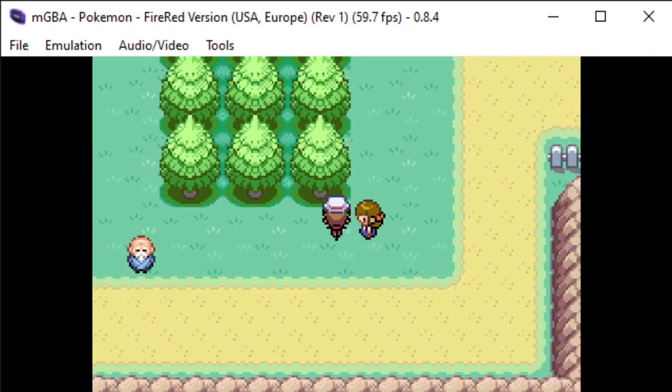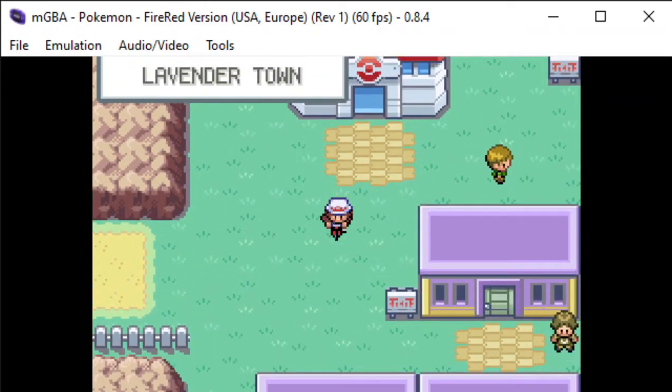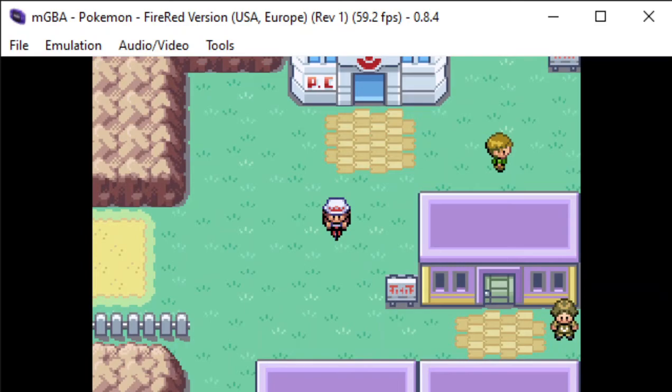I'm going to not learn Rage, because it's a trash move. Get your Mankey to level 28 through any means necessary, and you'll get a Primeape through evolving your Mankey. And that's about it. If you guys enjoyed, hit the like button and subscribe, and I'll see you guys later. Bye.